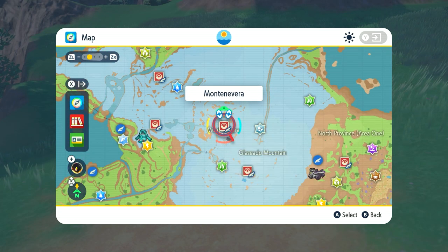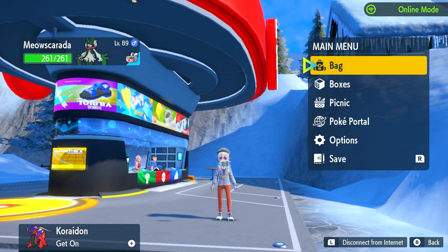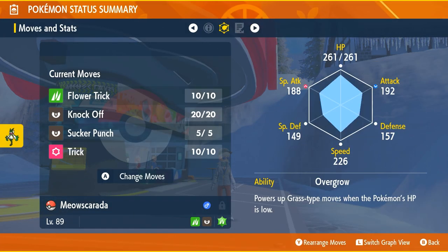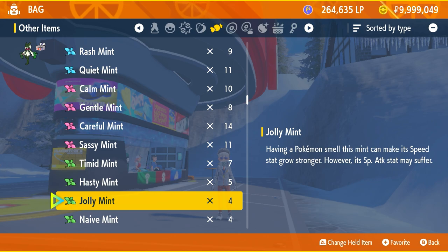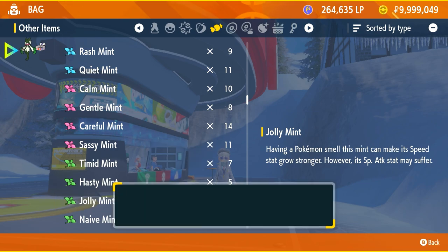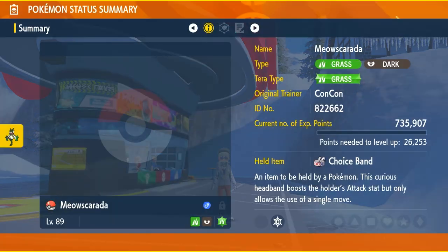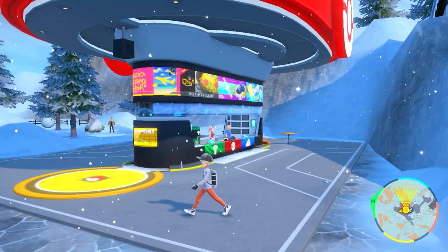Now we head to the Ghost-type gym at Montenevra. First we change the nature — we need Jolly. Checking the summary, we currently have the Modest nature, which is the opposite of what we want. We go into our bag and change to Jolly, which raises Speed but lowers Special Attack — that's fine since we don't use Special Attack at all. Checking the summary now shows the Special Attack arrow down and Speed arrow up.